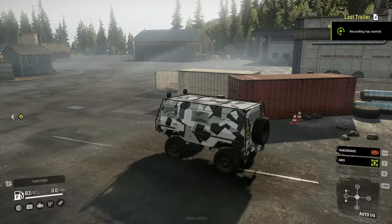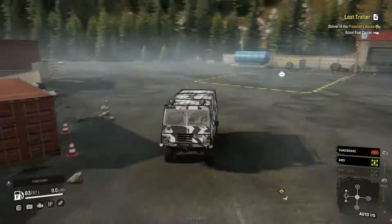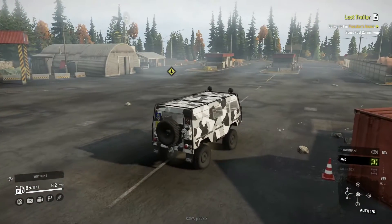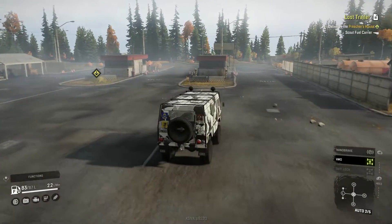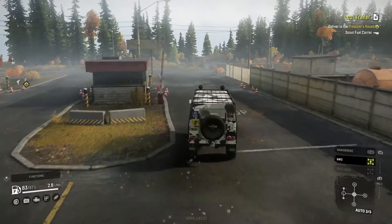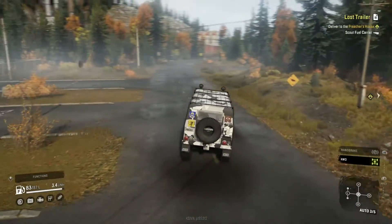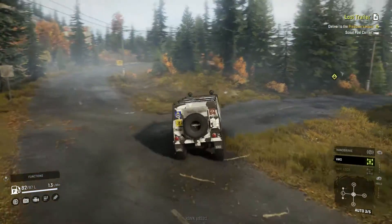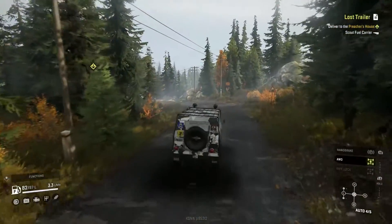What is going on everyone, we're back with another SnowRunner video. Today we're going to do the lost trailer contract or task in Michigan and we're going to use Pog's Volvo — it's a little tiny lifted Volvo. When it shifts it starts to sway; I don't know how normal that is. I do love the mud flaps on this mod though. It's got the C303 here to remind me that this is a Volvo C303, because without these mud flaps I would probably not remember.